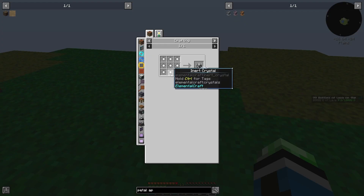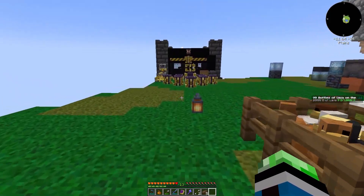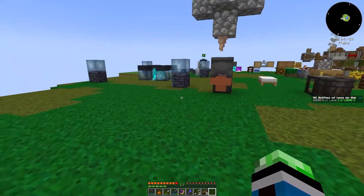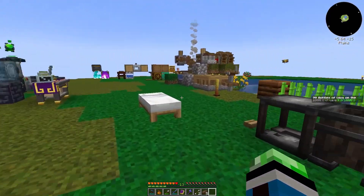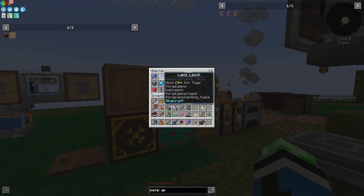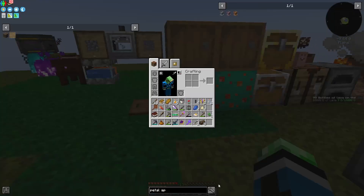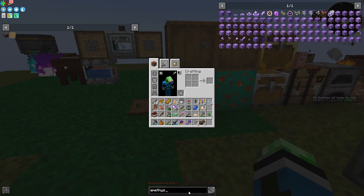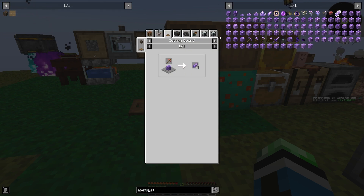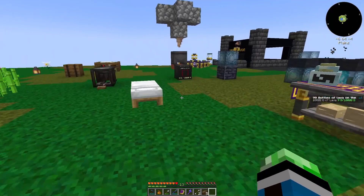How do we get inert crystal blocks? Source gems. That means I need either some Amethyst or some Lapis. Amethyst isn't super common right now — in this pack I think I have to barter with piglins to get Amethyst. Forgot about that.